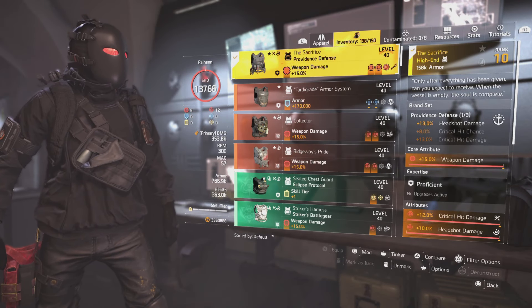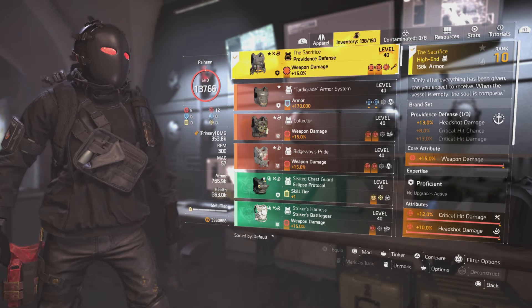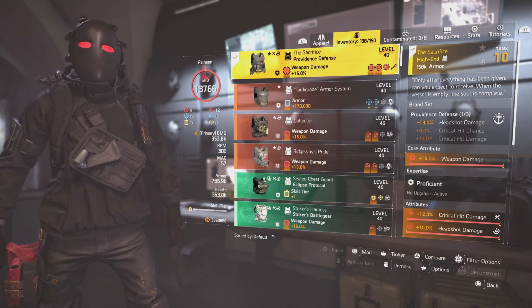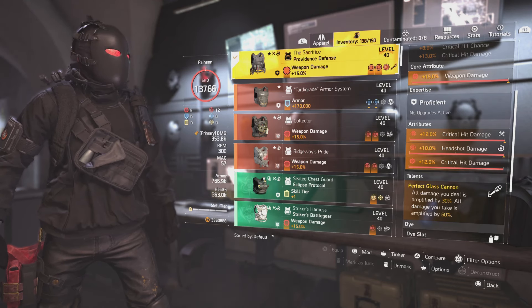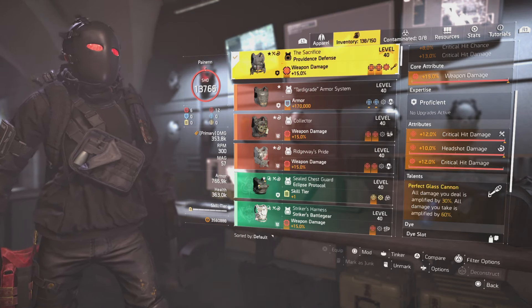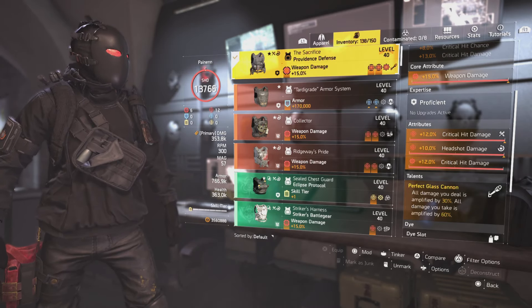The next piece I have is the Sacrifice chest piece, which is the Providence Defense piece. You get headshot damage with that one. I've got headshot damage and critical hit damage on this one. The talent is Perfect Glass Cannon: all damage you deal is amplified by 30%, and all damage you take is amplified by 60%.